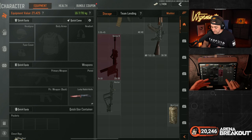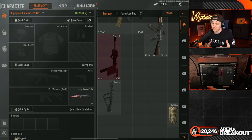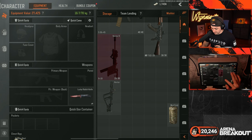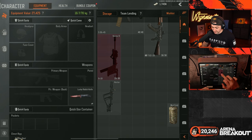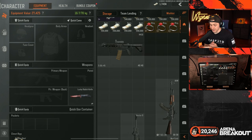A little more advanced: make sure you combine certain weapon parts to make more room, or take certain weapons apart to make more room. For example, we've got this Vector and its attachment — it takes up two by seven, that's 14 slots. However, by simply combining it, now it only takes up 10.